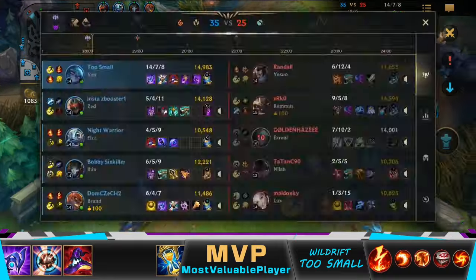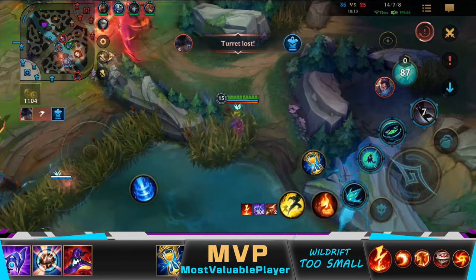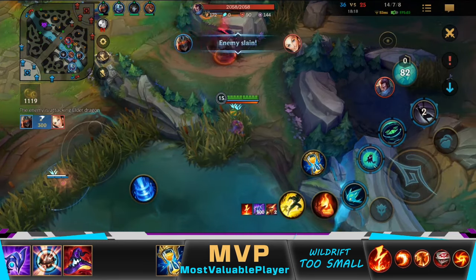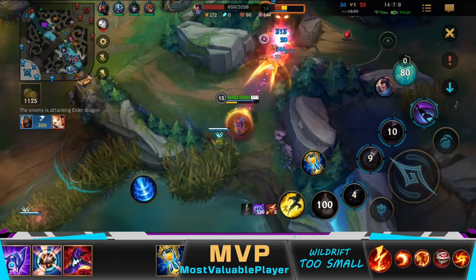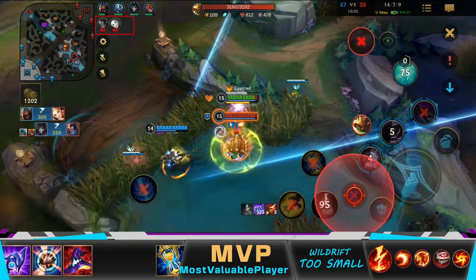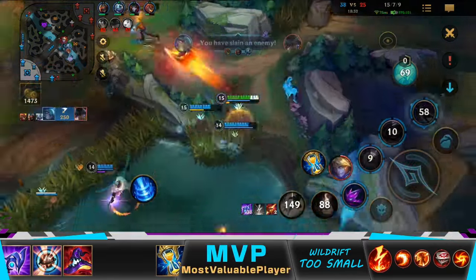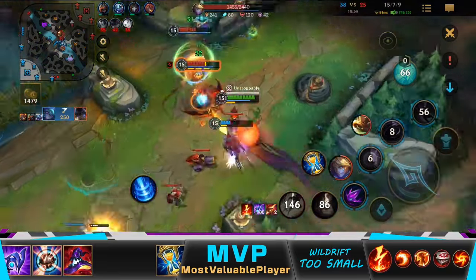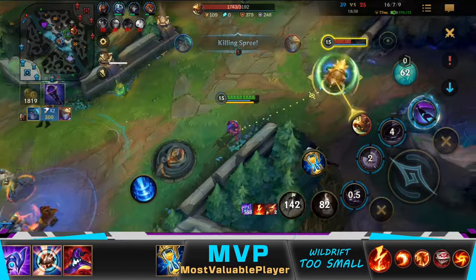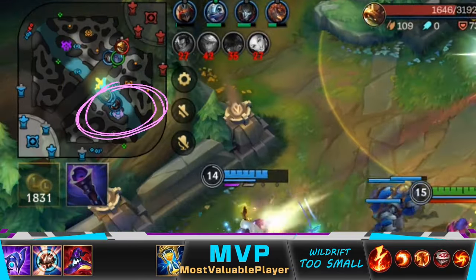I stay out of vision and close to Baron till the elder spawns. See how I avoid vision by walking away from the upcoming wave — it's essential to be as stealthy as possible when playing Vex, especially in the late game, to force enemies to face-check you and then one-shot them. Jhin was able to finish Yasuo, and we had already killed Lux. Nidalee just jumped in front of me, and I sniped Ezreal. Jhin and I can push in and zone Rammus while the rest of the team takes the Elder.